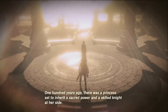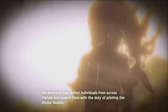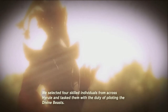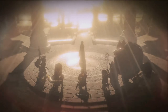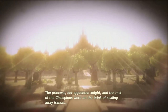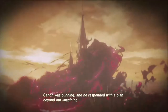This coincided with ancient legends oft repeated throughout our land. We also learned of a princess with a sacred power and her appointed knight, chosen by the sword that seals the darkness. It was they who sealed Ganon away using the power of these ancient relics. One hundred years ago there was a princess set to inherit a sacred power and a skilled knight at her side - it was clear that we must follow our ancestors' path. We selected four skilled individuals from across Hyrule and tasked them with the duty of piloting the divine beasts. With the princess as commander, we dubbed these pilots Champions - that's us in the middle, I think.